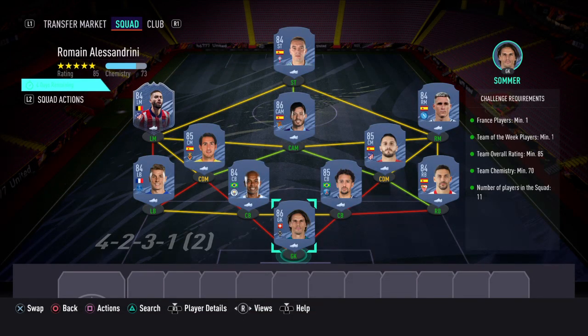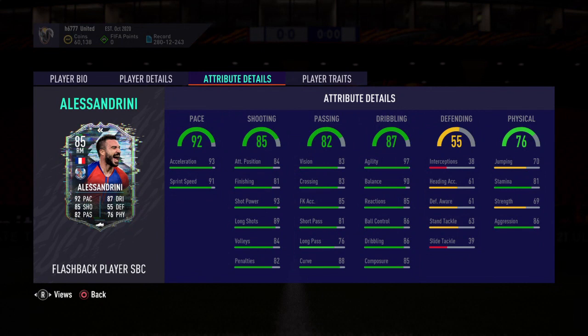As you can see guys, everything's in green, so the challenge requirements have been met. This one will cost anywhere between 130k and 160k to complete. Once you've completed that SBC, you would achieve this card. Solid card guys — if you're running a French build, this card would fit right in. Excellent pace, amazing dribbling. But again folks, it would be entirely budget dependent.